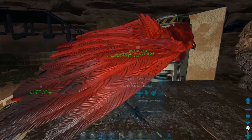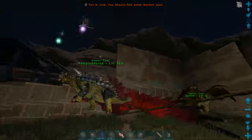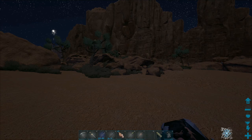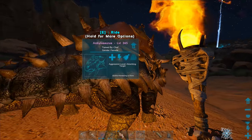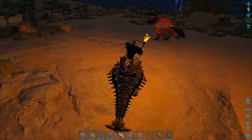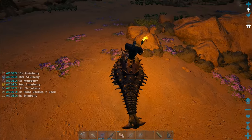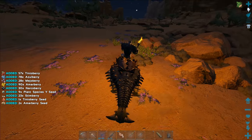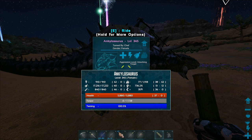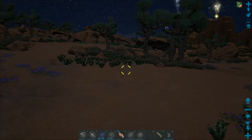Now let me tell you about the Ankylo we tamed - level 345 right now, getting level ups here and there. She's really good at getting rare mushrooms and rare flowers, noticeably more often than Tank the Ankylo, and she's already a higher level than Tank after the taming bonus. Her baseline stats after taming: melee damage is up to 51 and health is 37. I've been upgrading melee damage up to 836% - that is really good.